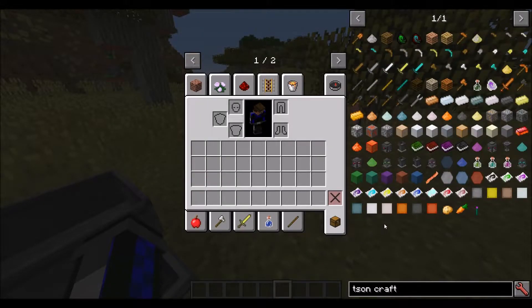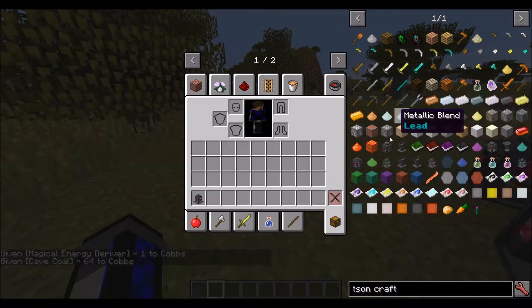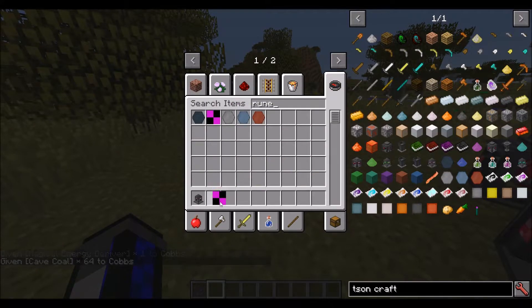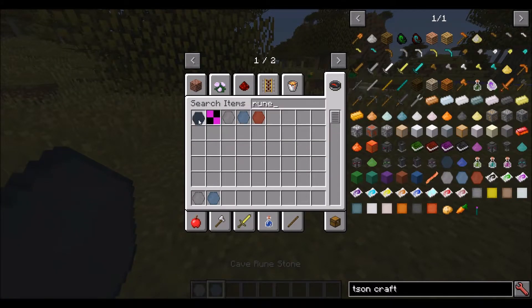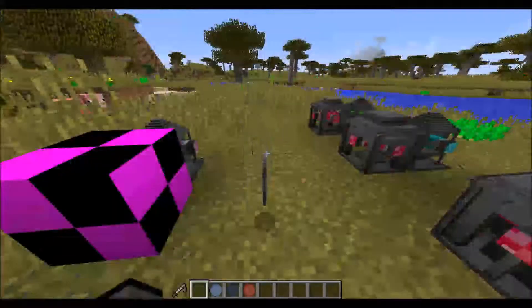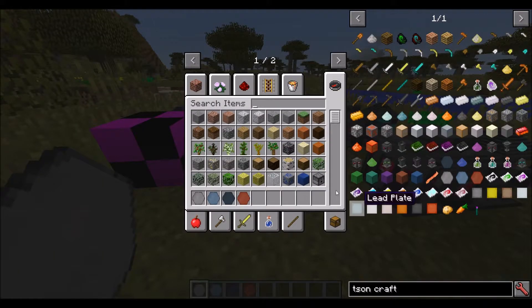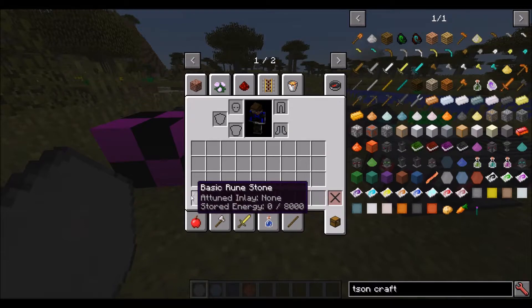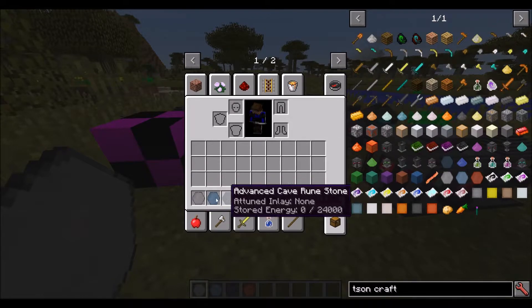The next thing I want to talk about is runestones - they've changed a bit. Runestones have got a new texture - they're now hexagonal rather than whatever they were before. There are now four tiers of them, and they've changed a bit. They actually store different amounts of energy, and they now have tooltips saying how much energy they've got in them - which has been requested - and what inlay they're attuned to at the time. You can use them in your secondary hand as well as your main hand, which is cool.